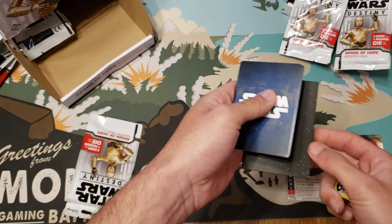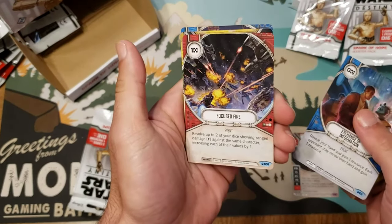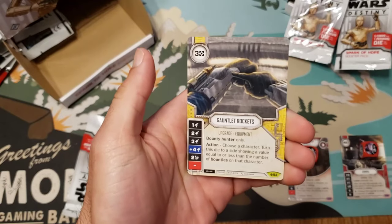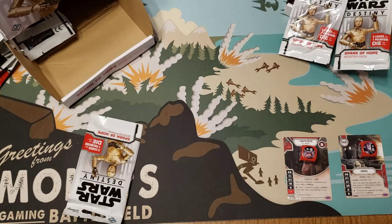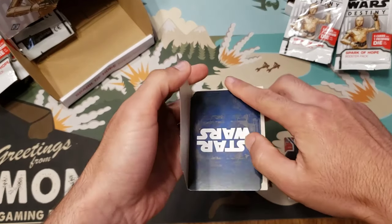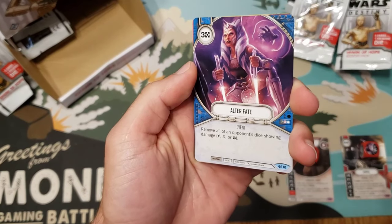I think this might be the Vibro Pistol — that's what everyone keeps saying. Exchange of Information again, Focus Fire, and first Ewok — Jedi Mind Trick, yes please! Gauntlet Rockets is still really good with Jango if we get a Jango. All the bounty hunters in this set, it's kind of crazy. Alter Fate — so good.